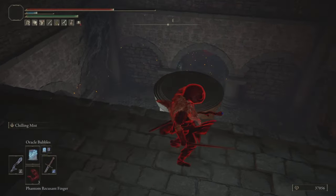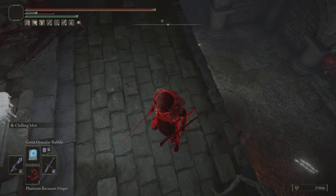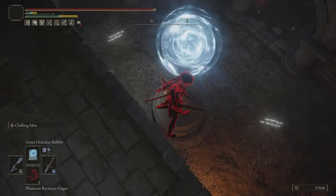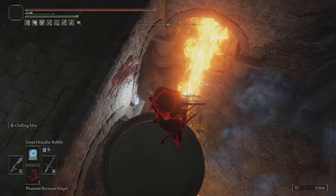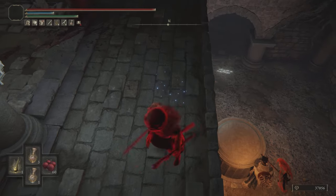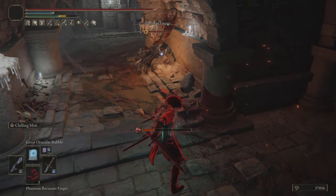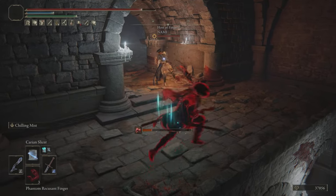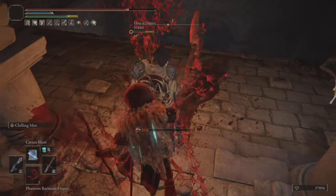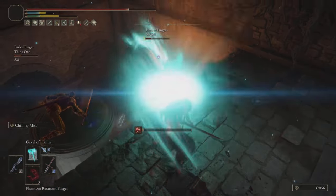I also have the Graven-School Talisman — not the Graven-Mass Talisman, I don't have the good one yet. I have the mediocre first one you can get; obviously I'll go get the good one. That can give us some extra damage on our spells as well. So the spells aren't great, but they're not terrible — they'll be better. Right now they're a little mediocre, but it's okay, we're still doing a lot of damage.